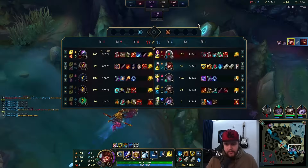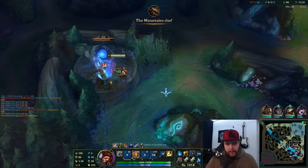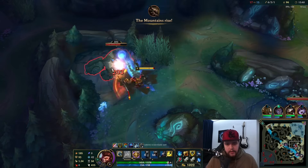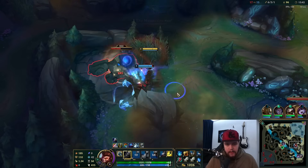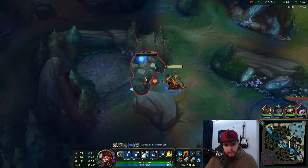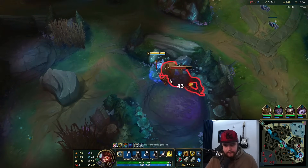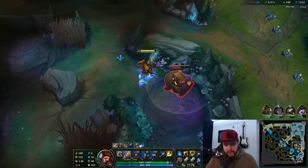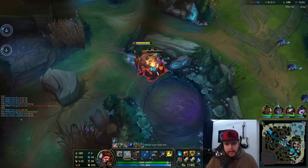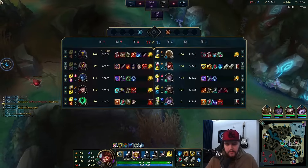We have an entire jungle rotation to do once again, so I've got to get on that as quickly as possible. I'm definitely a little bit behind on farming in this game, but I got some kill situations for it so it's not that bad. The good thing about Trinity Force is the attack speed it gives, which is really helpful over Sunderer — the attack speed is actually really, really nice.